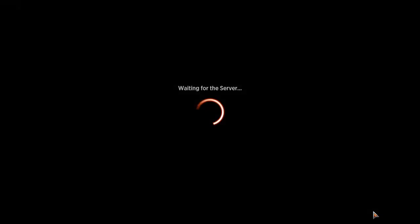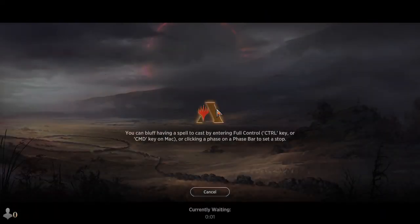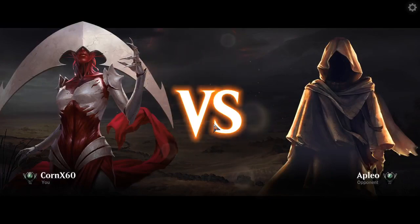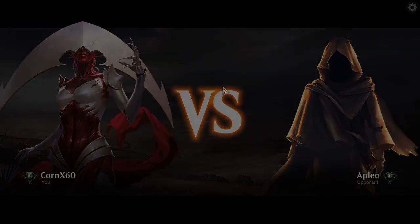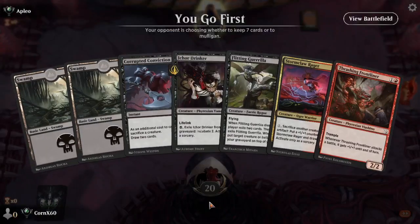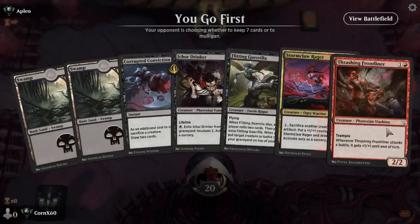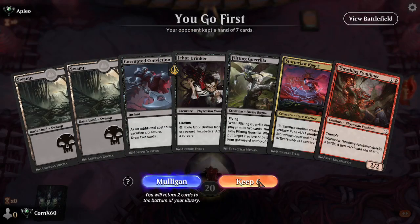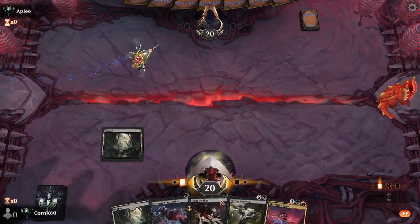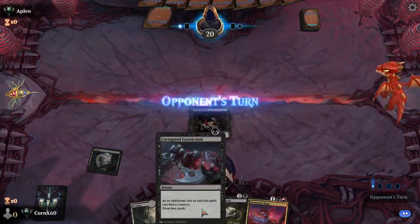We're going to try Red-Black. Not sure if Rakdos is really an archetype here. Not sure how useful that big demon is going to be either. Convoke - you can Convoke an 8-drop pretty easily, I think. I guess I can keep this, oddly enough, because I have the Iker Drinker with the Corrupted Conviction.